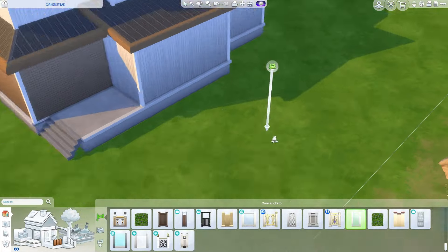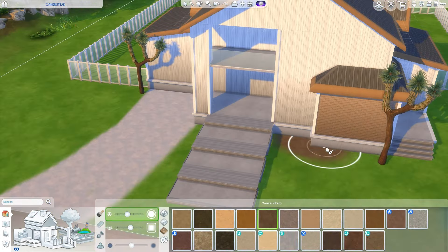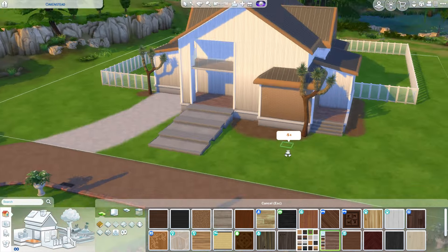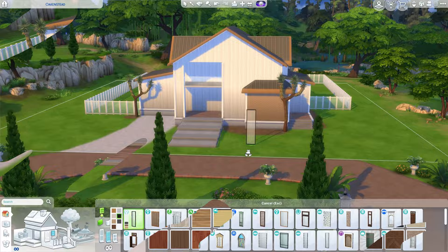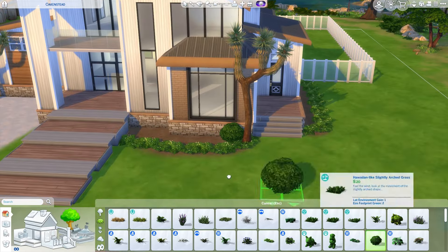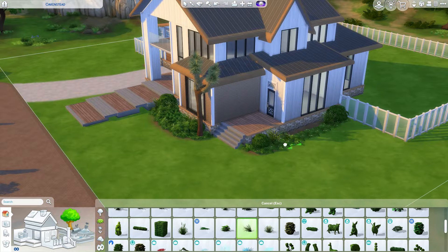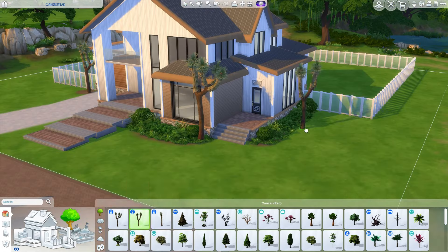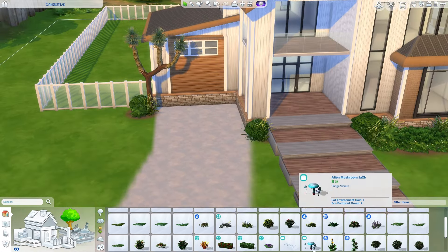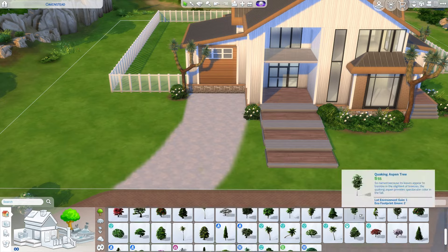We kind of have most of the base of the build down currently. Obviously I haven't included any entrances yet or any windows, but we are starting on the landscaping. I do the windows off camera because it just takes me quite a while to get to a point I'm happy with. We used quite a lot of the Greenhouse Kit, Growing Together, and base game for the garage and back door. The front window on the little bumper with the stone is from Growing Together.